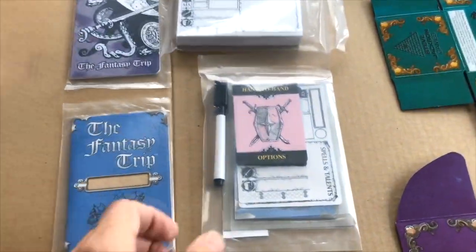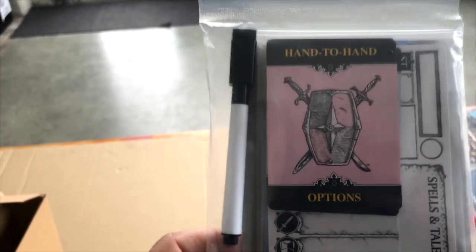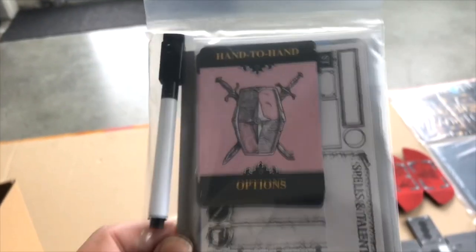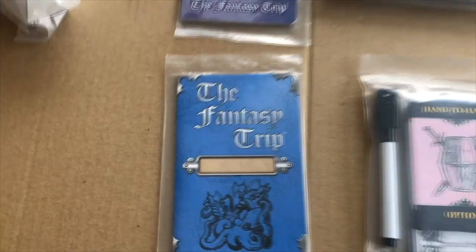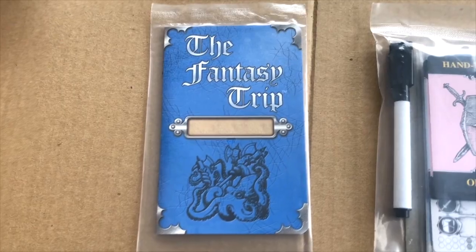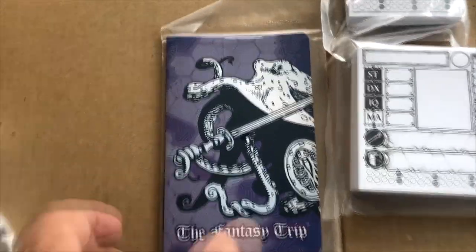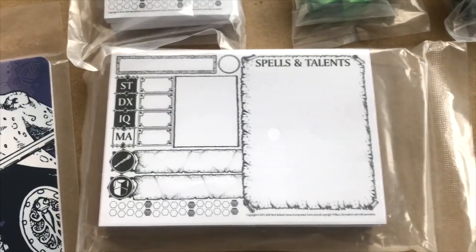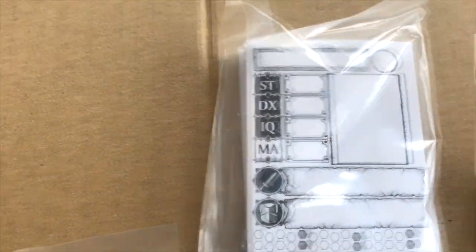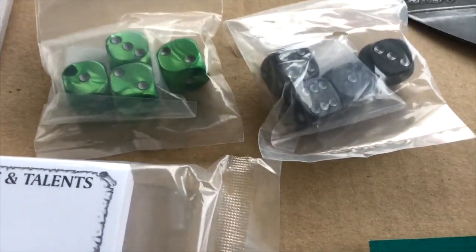This was an add-on: some hand-to-hand combat option cards, some player character or NPC cards, and dry erase hexagrams — you can see those there, they record hit points etc. A couple of journals — Fantasy Trip journals with a blank space so you can name it whatever you want — and compact character cards where you can list spells and talents. These can be used for characters or NPCs, along with some green and black dice.